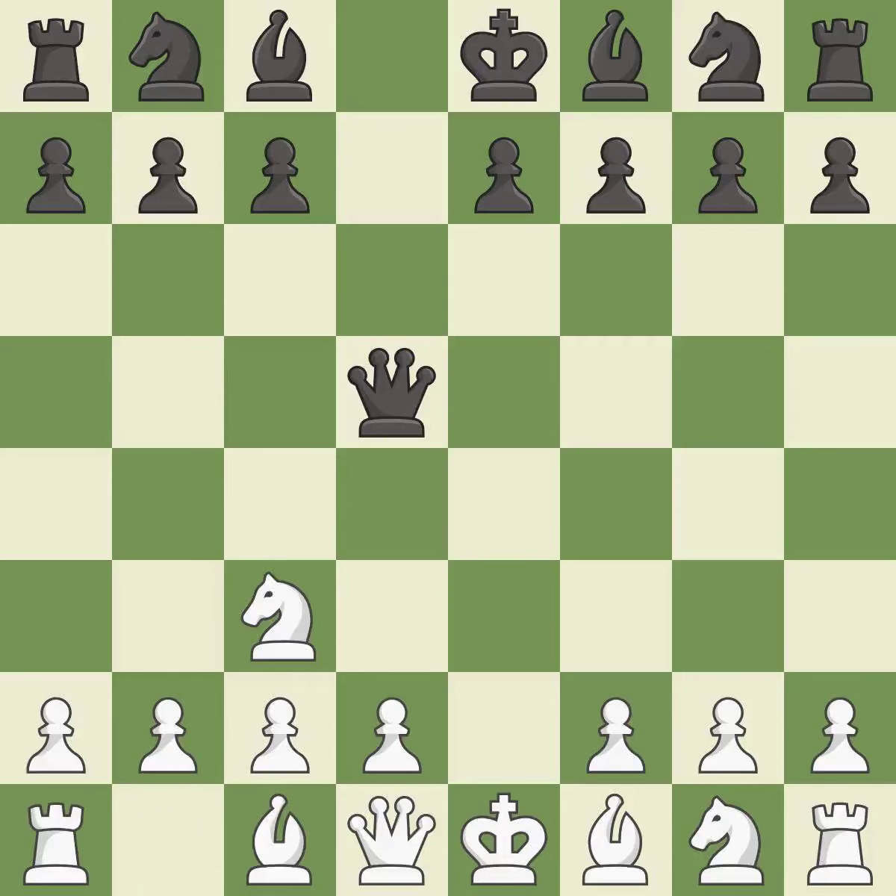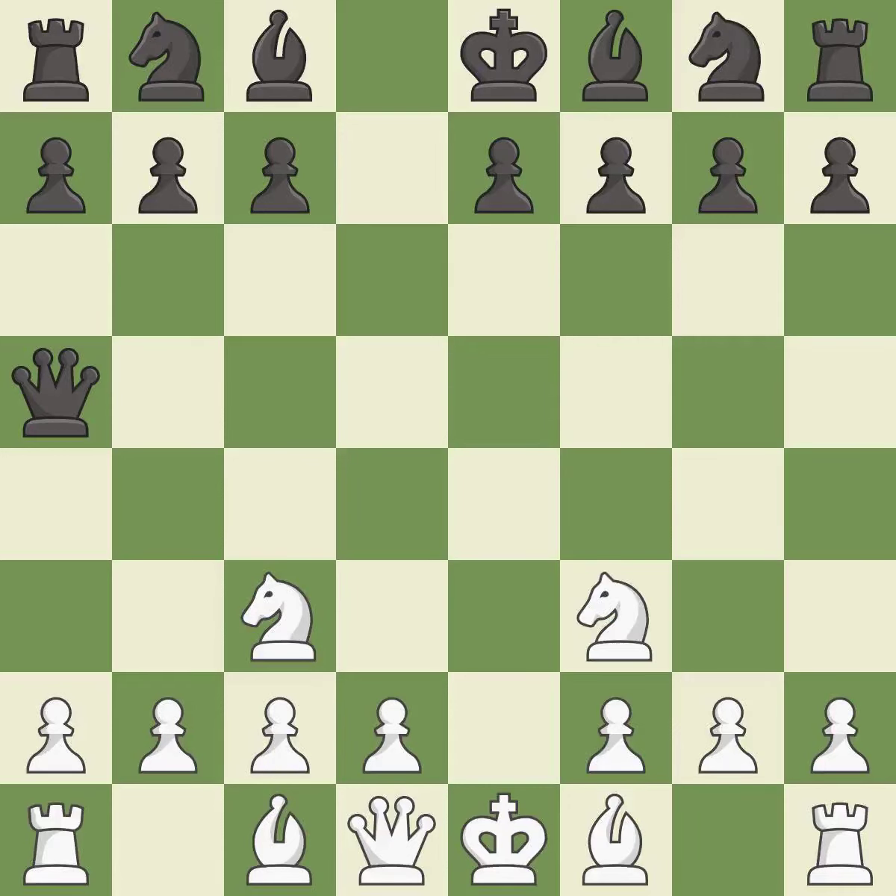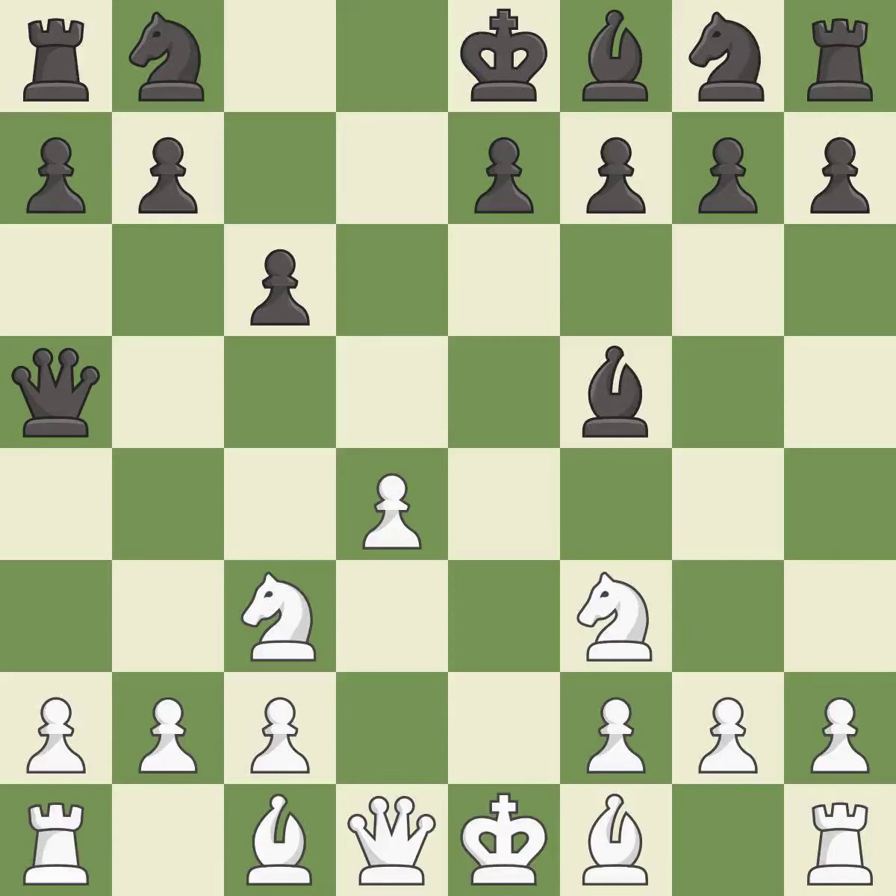Nc3 develops the knight toward the center and immediately attacks the queen; this knight move also starts the fight for the e4 square. Qa5 removes the attacked queen from the center. After white moves their d pawn to d4 or d3, the knight on c3 will be pinned. This activates a knight by developing it off of its starting square — very precise, it is best. This prepares the bishop for development, developing a bishop off its starting square and getting it into the action. It is the last book move.